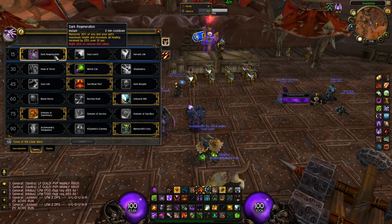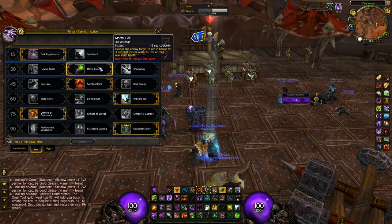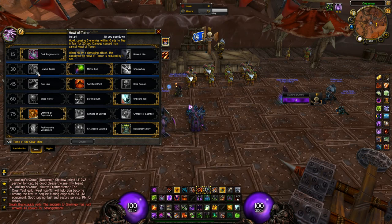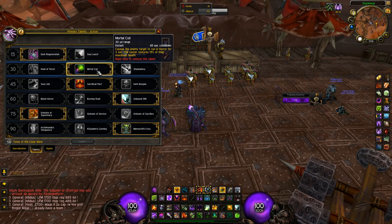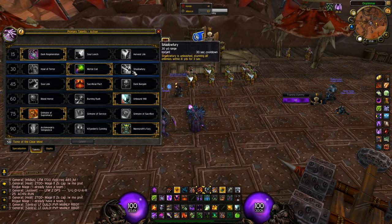You always use Darker Generation - that never changes. Mortal Coil I use for 2v2, but as soon as you go to more targets - 3v3, 5v5, or rated battlegrounds - you should use Shadow Fury or Howl of Terror. Mortal Coil doesn't share any cooldown with any other class except Psychic Scream from Priest. So if you're playing with a warrior in twos or even threes, it's really good to take. However, if there's no warrior and there are more than 2 targets, go Shadow Fury. But Shadow Fury will DR with stuns from rogues and stuns from basically any class.